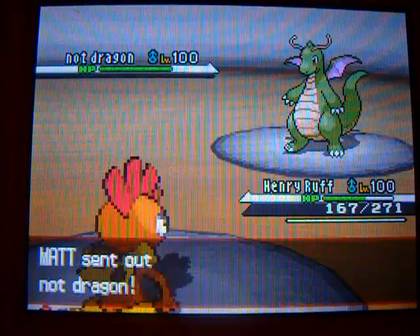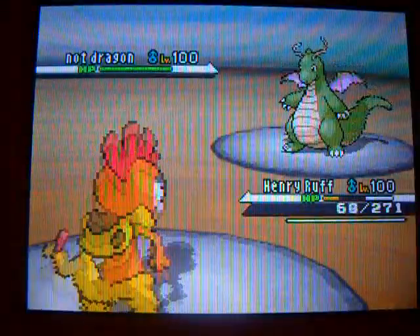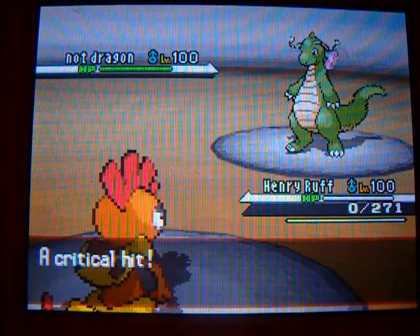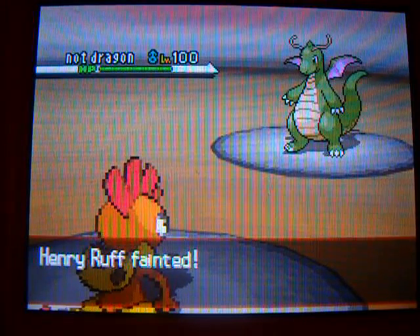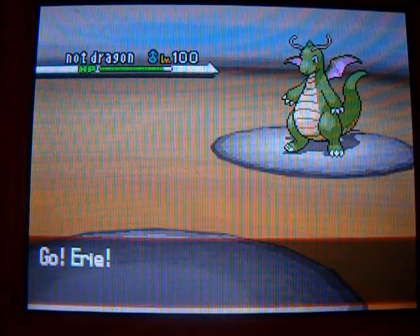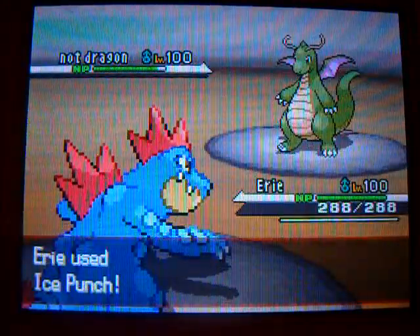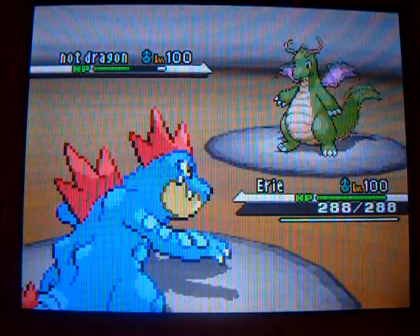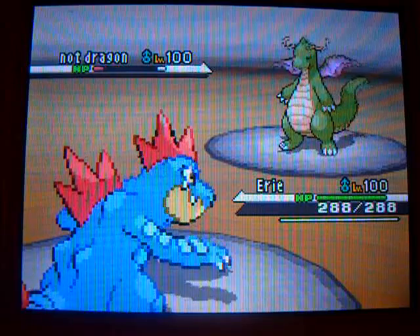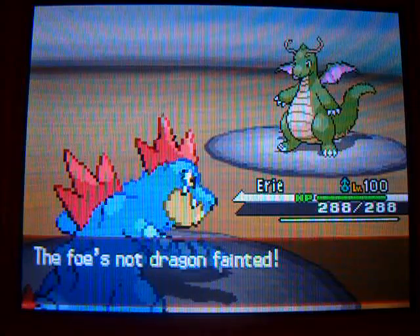He's raising a shiny Dragonite in a Cherish Ball. There's that Extreme Speed — I was frustrated because that was a critical hit. I probably could have survived it if it wasn't critical. And there's a little damage, so I know it's holding a Life Orb too. So I brought in my Henry for Alligator and decided let's just not do anything ridiculous. I was going to Dragon Dance, but I changed my mind and used Ice Punch instead — a good idea, because those were two moves I really didn't want to get hit by.